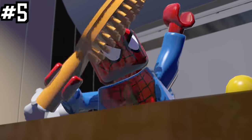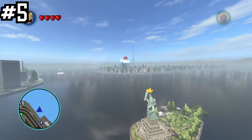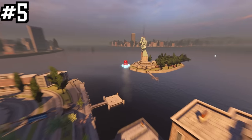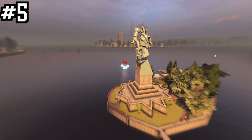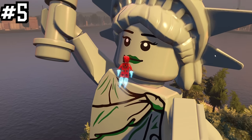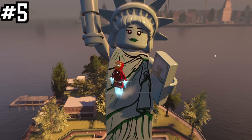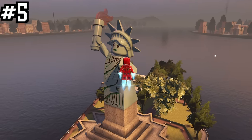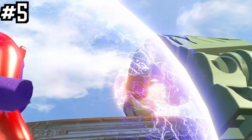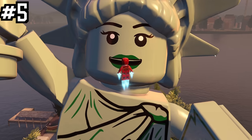If you played LEGO Marvel Super Heroes, you'll remember that the Statue of Liberty comes to life — both in the main campaign and in the hub world where it blinks at you. Interestingly, even though LEGO Marvel's Avengers is based on the Marvel Cinematic Universe, if you visit the Statue of Liberty in the Manhattan hub world, it is alive once again. It's kind of a cool callback, even though technically LEGO Marvel's Avengers is set in its own universe tackling the MCU in LEGO form.